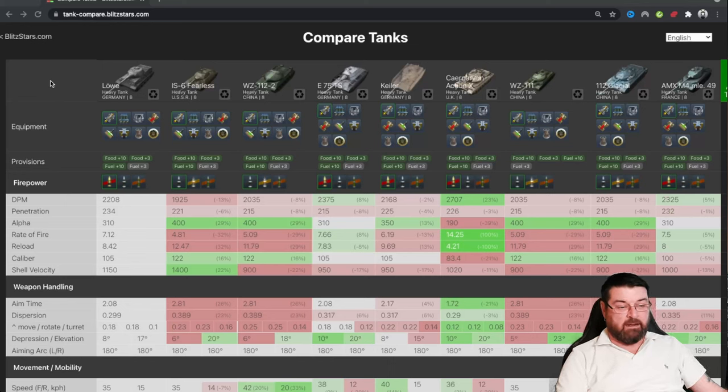Here we are jumping into tank compare. I've put the Löwe in with a load of other premium heavy tanks at tier 8. I haven't taken all the premium heavies — the Emil 1951 is not there for obvious reasons, it's an autoloader. With the exception of the E75 TS and the Carnarvon Action X, the DPM on the Löwe is pretty darn good. The AMX is also up there. The penetration is the best — it's got the best penetration of all the tier 8 premium heavy tanks.